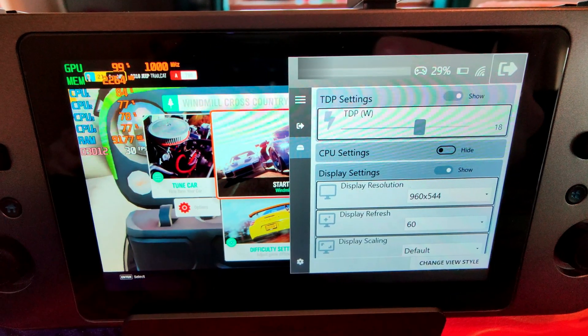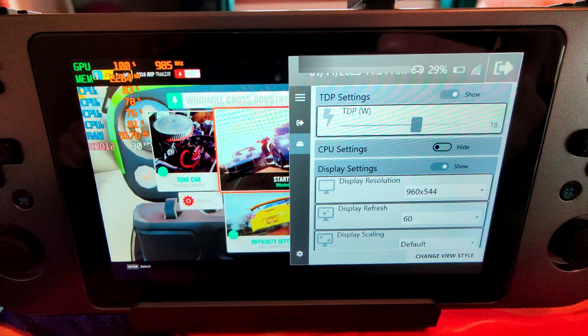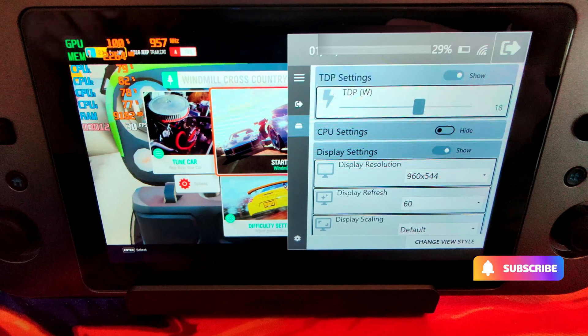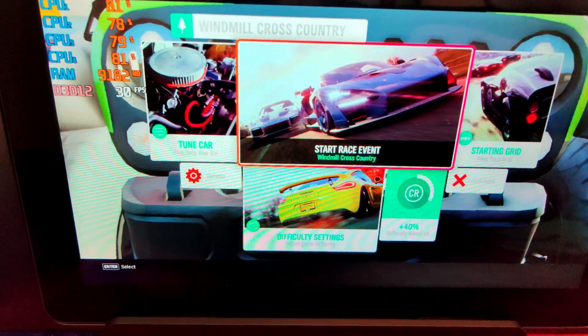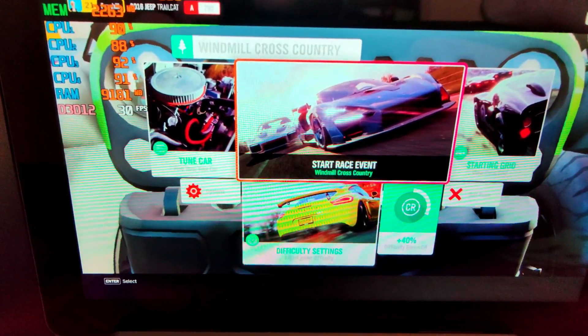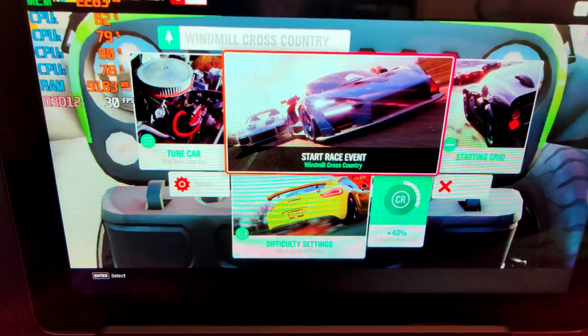If you set your screen resolution to 960 by 544 — not 540 — it resolves the issue. And sure enough, yes it does. So I've changed my resolution to 544, and you can see I'm playing Forza Horizon 4 here. It's applied — in the game settings it says 720p, but you can see it's softened all the text, so it is running at 540p.